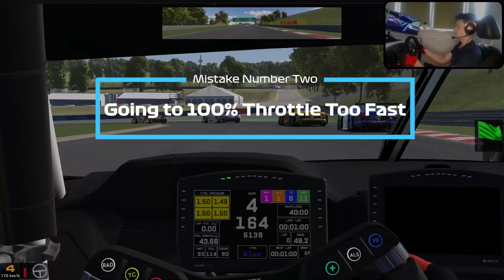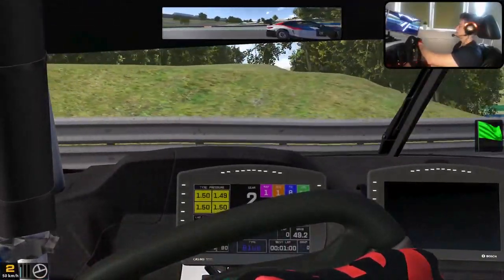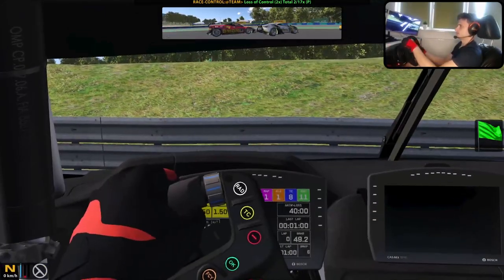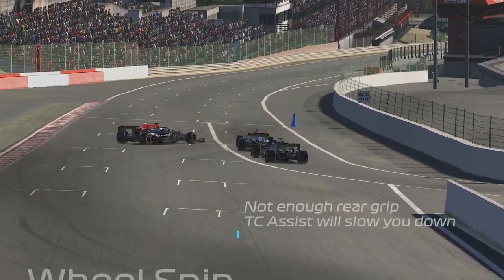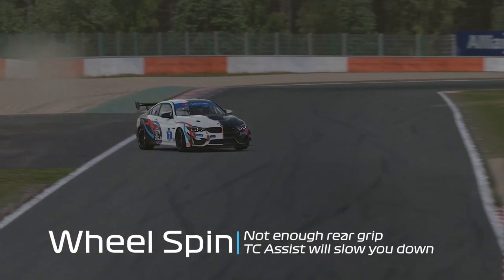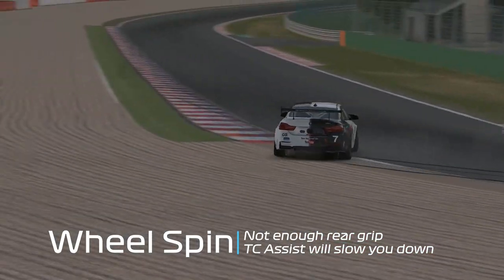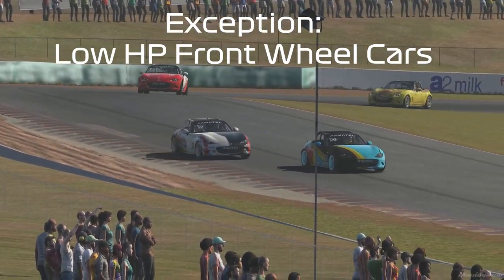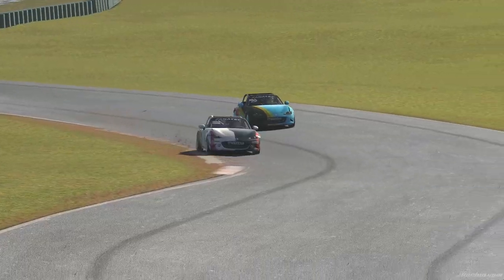The second mistake is car specific but it shows an important principle. It's not ok to go from 0 to 100% throttle too fast. On powerful cars, this will make you lose rear grip and spin, and even if you drive GT cars that have traction control assist, you'll have a slower exit if you trigger the TC. So even though you're not spinning, you're actually losing time. There could be some exceptions, such as low HP front wheel drives, but as a rule of thumb, you'll want to make a good habit and avoid this throttle mistake.